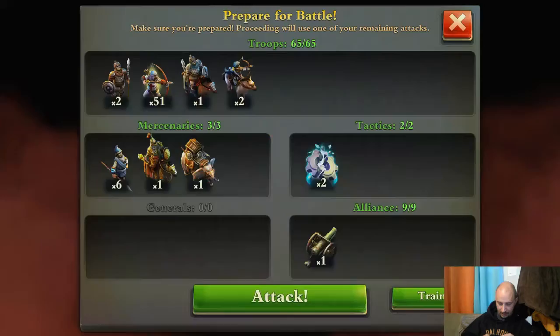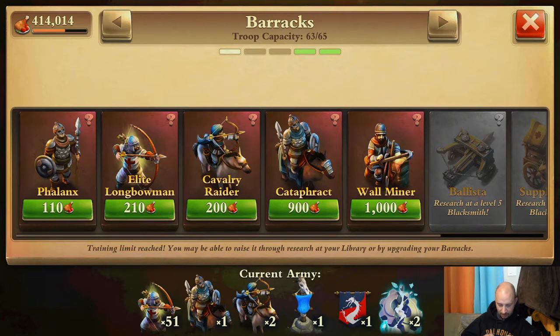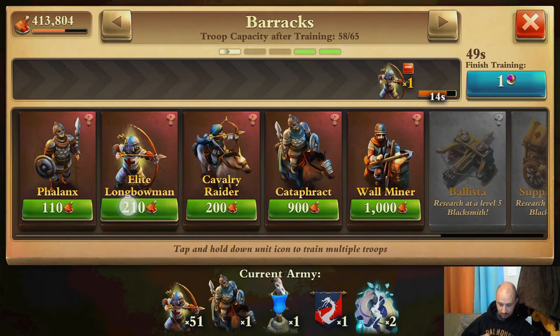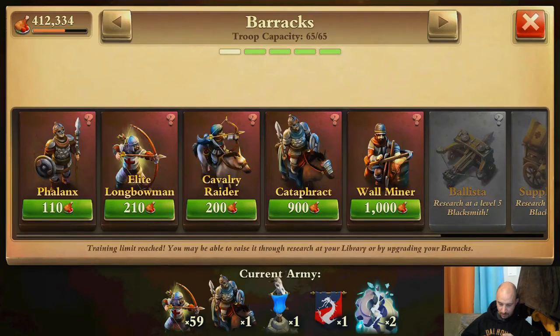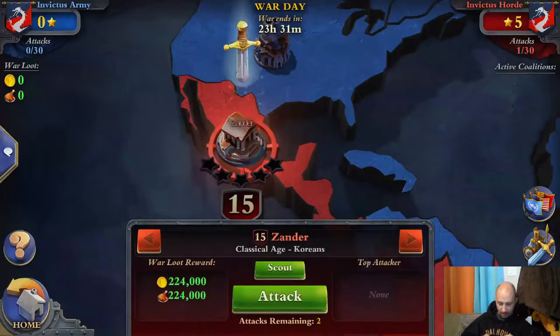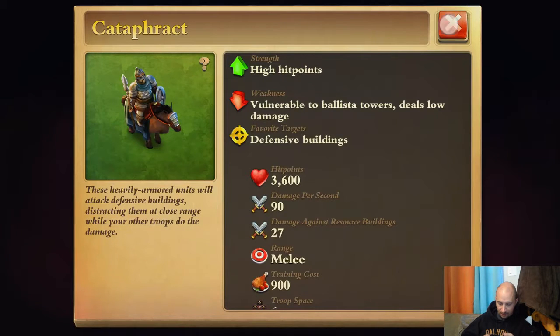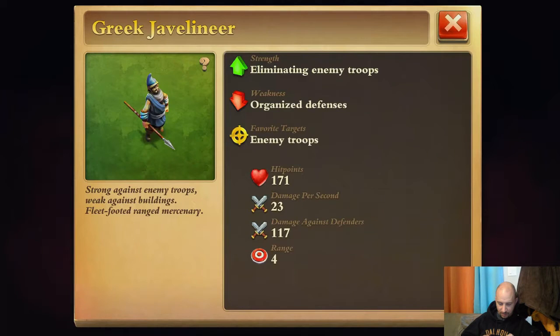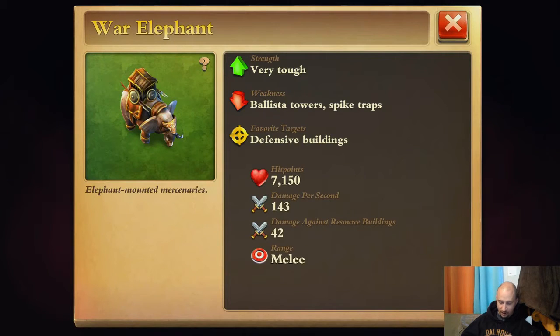There's an artillery in there. Let's go ahead and attack. My army's all messed up as a result of my playing around earlier. There we go — now we've got an army and we're ready to go. We are going with 59 elite longbowmen, one cataphract, and I do have some mercenaries: some Greek javelineers, a Persian heavy cavalry, and a war elephant — not yet a mahout.